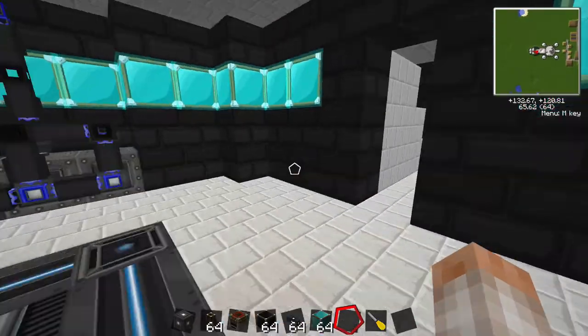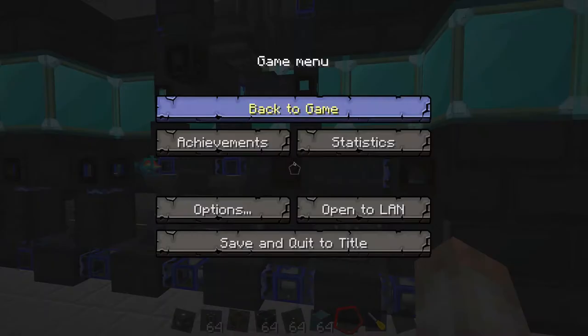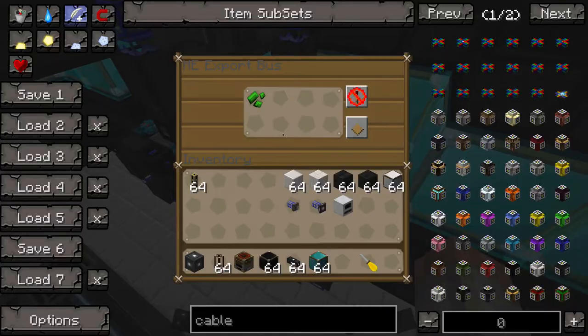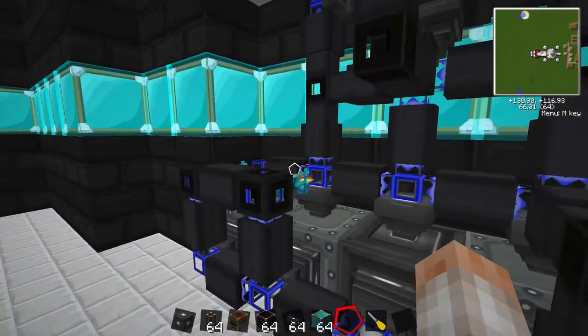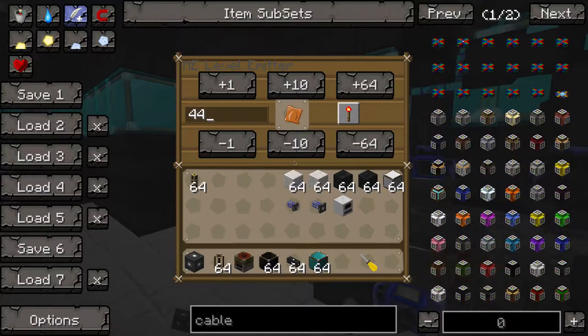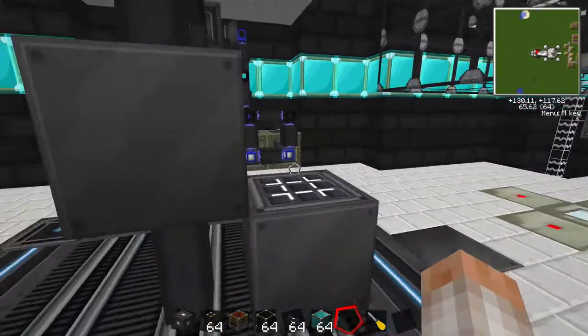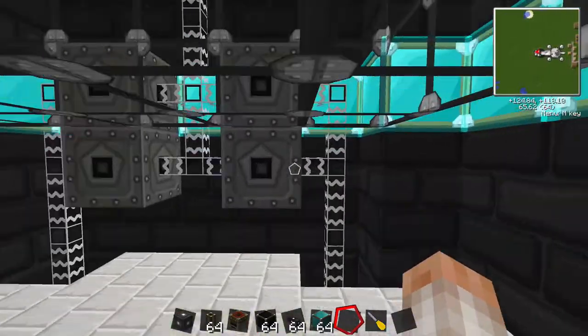Coal is down to 10, and that's fine. That one is exporting automatically so I don't need an export bus for it. 44 here should be fine — let me go a little bit less, 34. All right, the first thing we're going to do so I can monitor the power a little bit better is actually remove these MFSUs.